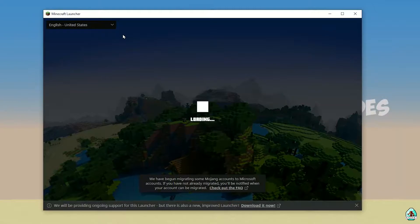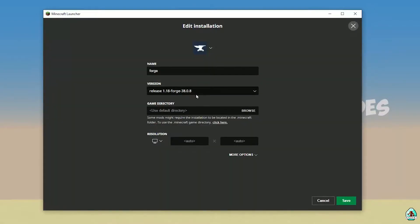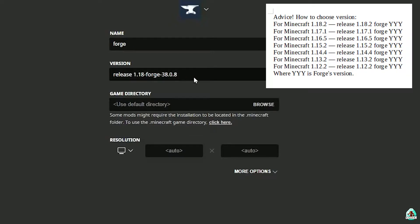Open Minecraft Launcher again. It may be a bit laggy because it's Minecraft — why not? Go to Installation. Here, find the 4G installer. Double-check that 4G in this list has the right version. If you installed for Minecraft 1.18, you must see release 1.18 4G.